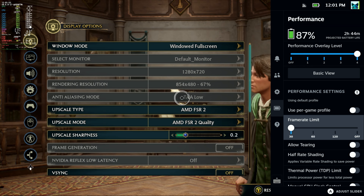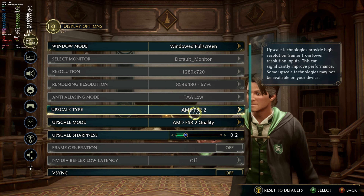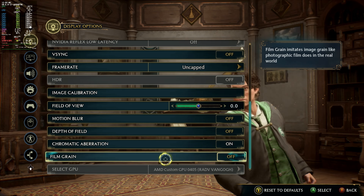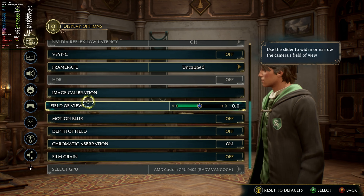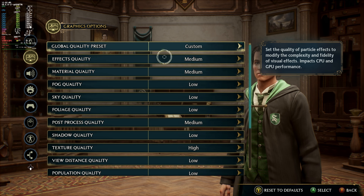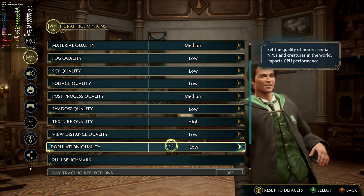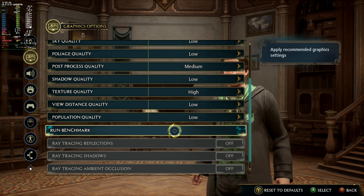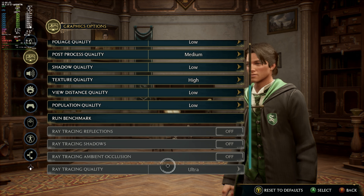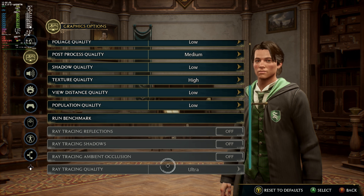This time we're still at 30 FPS limited on the Steam Deck. I'm keeping it on FSR 2 quality because you can't not have FSR, but anything under FSR quality starts looking really, really bad. FSR already kind of ruins hair a little bit, but I'd rather have the FPS — I'm not just staring at my character's hair the whole time. We turned a bunch of stuff down to low that was on medium, but I left texture on high because it just looks quite a bit worse without that being on high. You could probably get a couple more FPS if you tone that down to medium too.